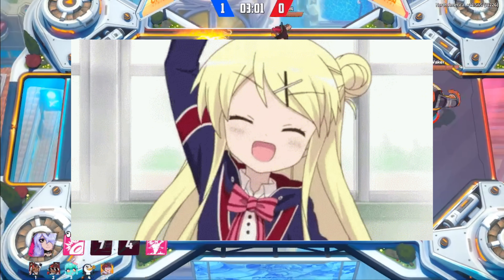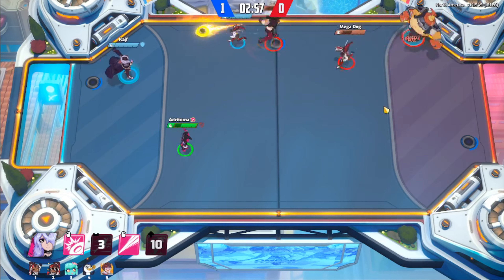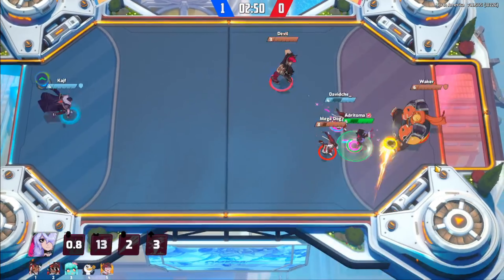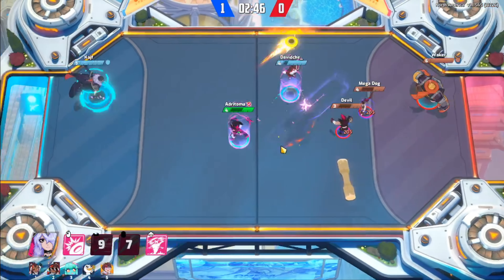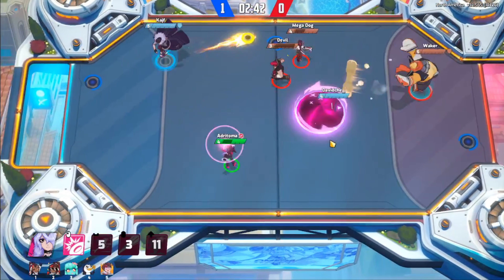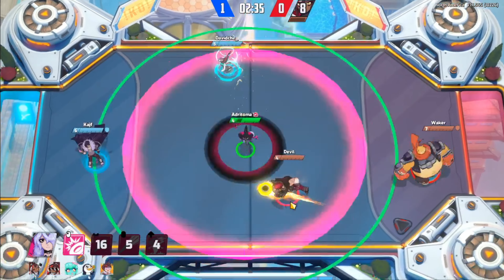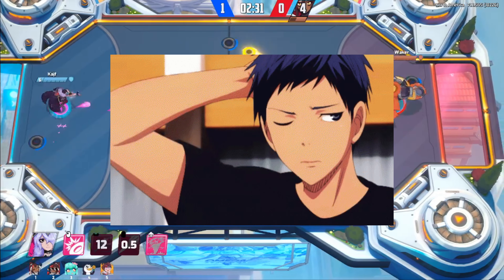Someone came into my chat and said silver and gold are where people start getting the hang of their characters, but their macro plays suffer. So I looked into a lot of the macro that people above my rank have been doing and most of it is positioning. Positioning is probably the hardest thing you can learn because the game is so fast and your positioning is so crucial. Figuring out when you need to go back and help your keeper or stay up and look for a gold opportunity is going to be a bit of a learning curve.